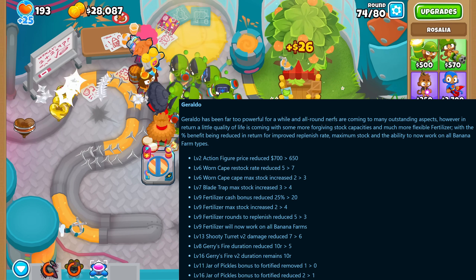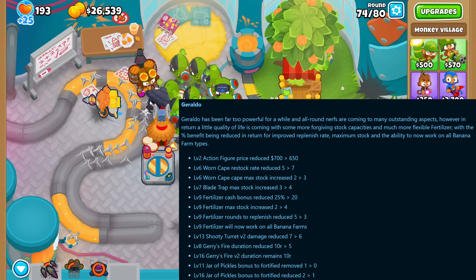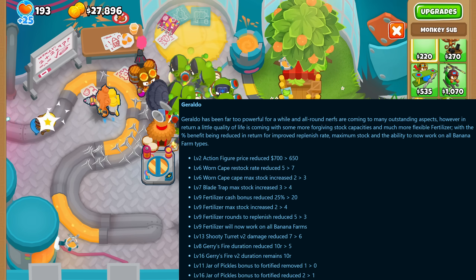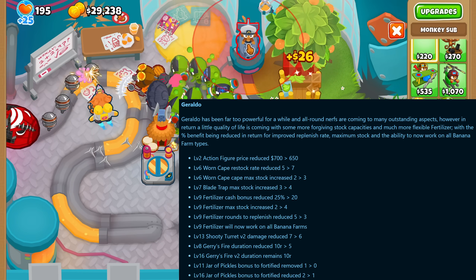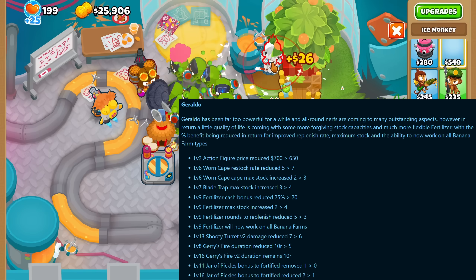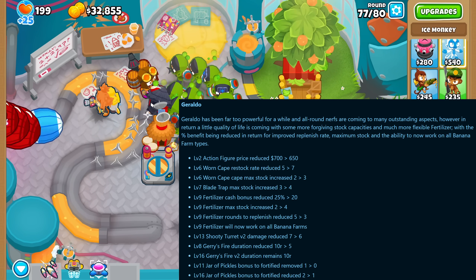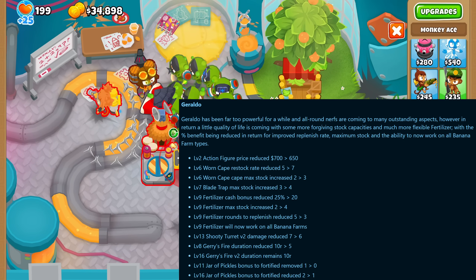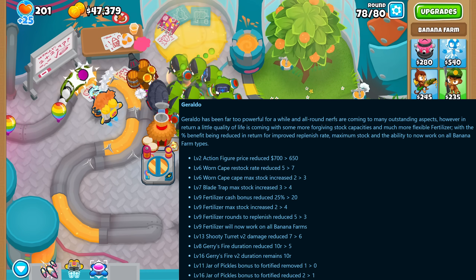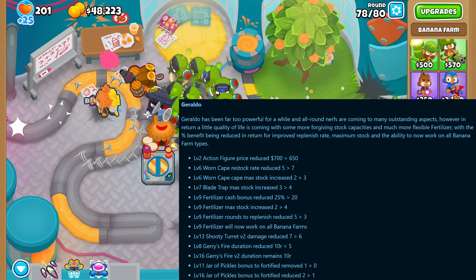Geraldo saw a lot of changes. The action figure price got reduced, the cape item now restocks slower but the stock was increased from 2 to 3, and the blade trap max stock went from 3 to 4. The fertilizer now gives less cash bonus but got its stock doubled, replenishes faster, and now works on all banana farms. The level 13 shooty turret v2 got a damage reduction, and the garlic fire for level 8 now only lasts 5 rounds instead of 10, but the level 16 fire still lasts 10 rounds. The jar of pickles no longer gets any fortified damage for level 11, and for level 16 the bonus got reduced from 2 to 1.